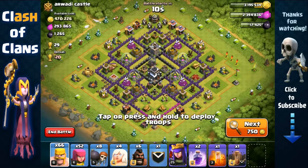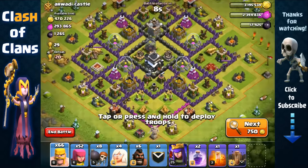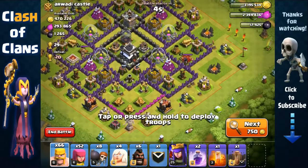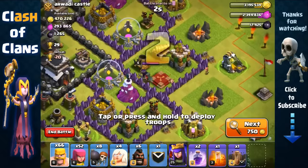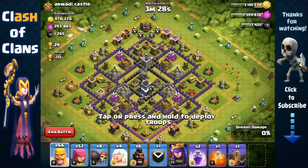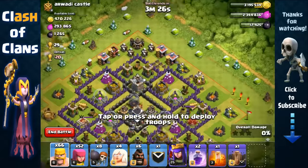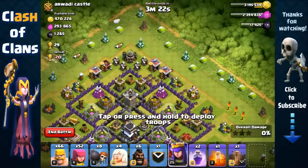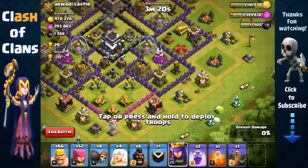Against this Town Hall 9 base - 470,000 gold and around 300,000 elixir. We're gonna attack. He has his queen on the right, so we're gonna make our way from the top, have the queen go down south, and then break inside from one of these points.